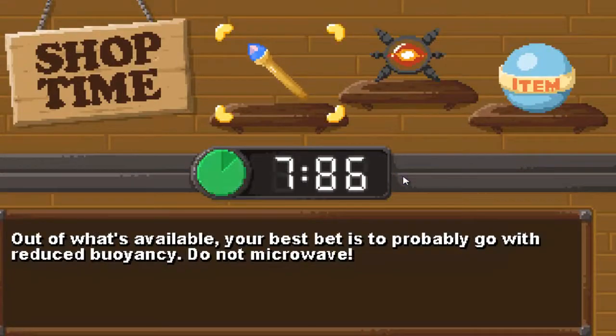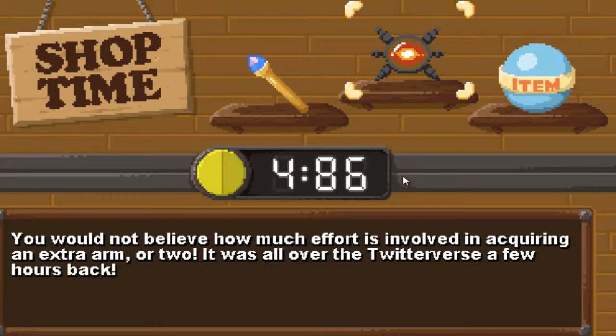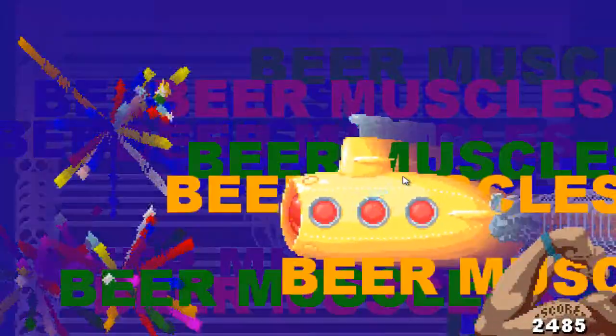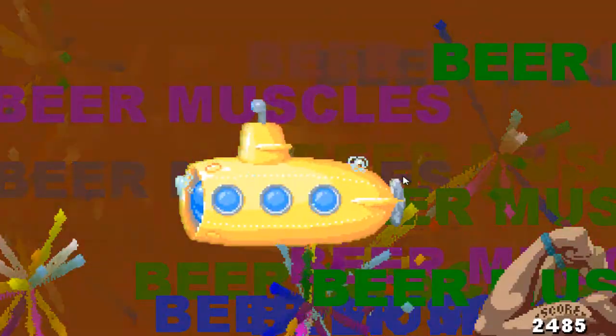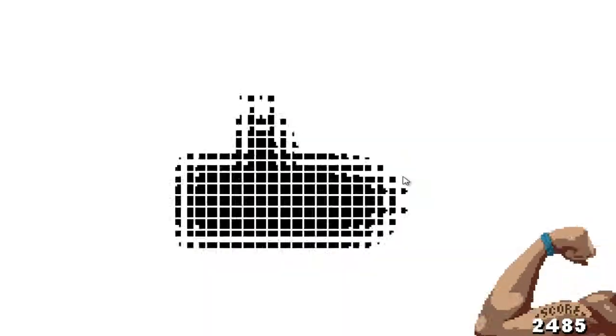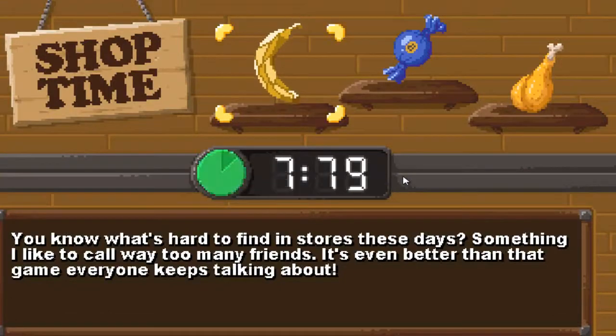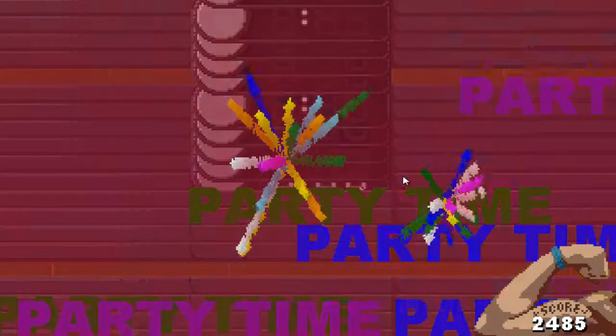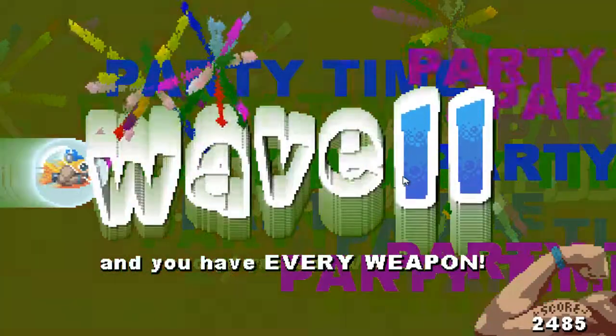So many enemies are on screen during the victory lap that you're going to struggle to survive. I don't know if bosses even appear on the victory lap because I only got past two rounds, and that was already quite difficult and challenging as it was — so if the victory laps include bosses, and perhaps even bosses with their own enemies, who's to say?